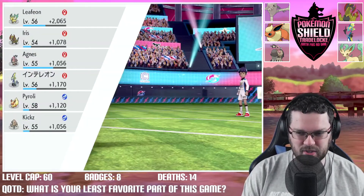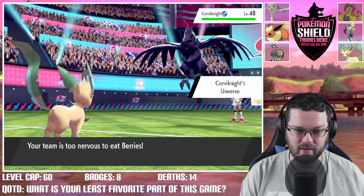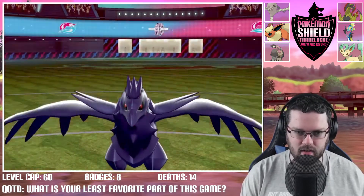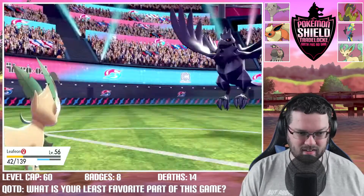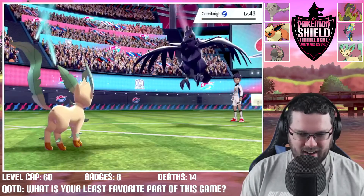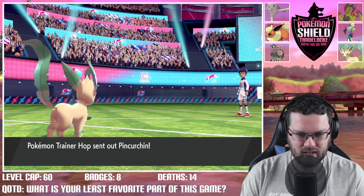We're staying in at max attack against Corvinite. Leaf Blade — not very effective but STAB so it should still do a lot. Scary Face lowers our speed — that's fine, don't really care. Drill Peck incoming — oh no. Should have had Baton Pass, could have passed the boosts. Leafeon takes it and we Leaf Blade Corvinite out of here! Get it out of here — Leafeon is powerful, I love Leafeon. Pincurchin comes out next — staying in, Swords Dance back up, lag is a bit real right now.